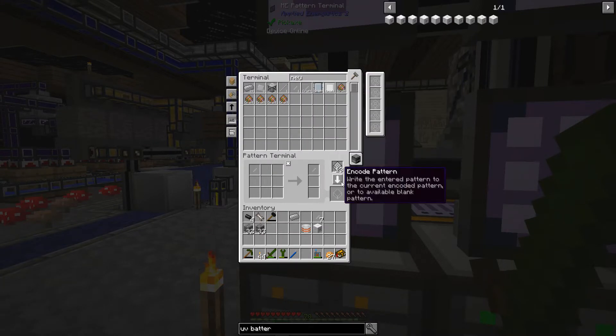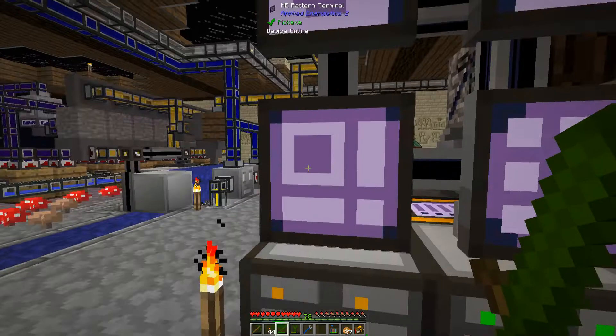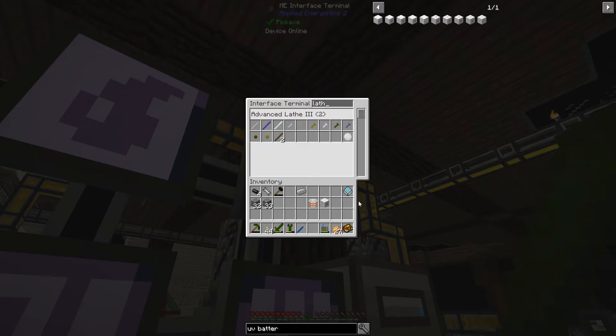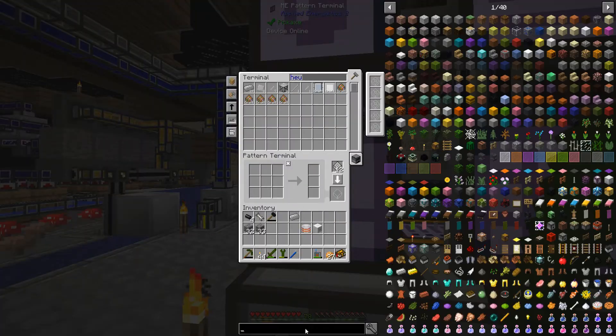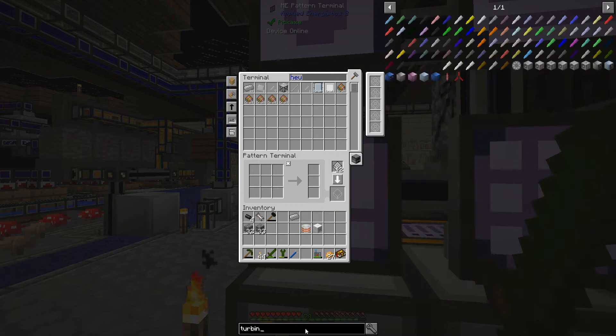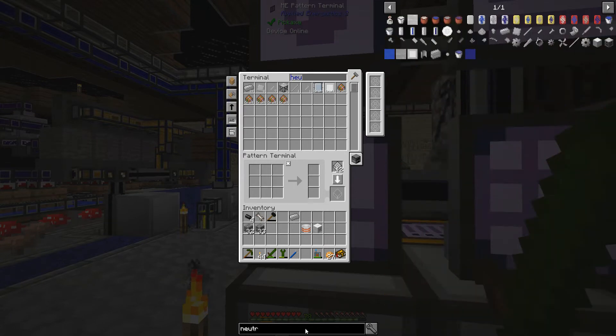There's the screw. I like when they're all matching — that kind of matches that but not really. Alright, so there's my screws. And then turbine — Neutronium. Let's do it this way.